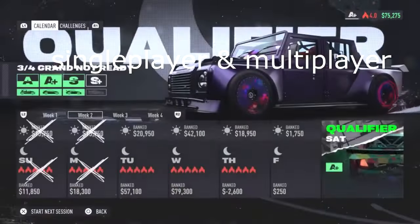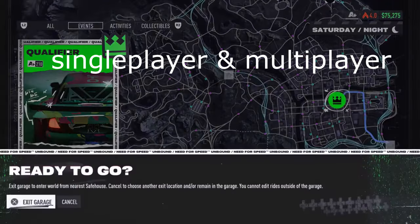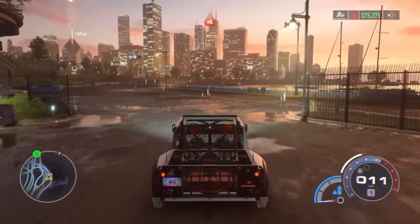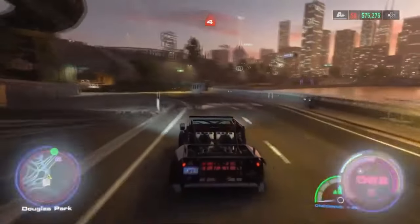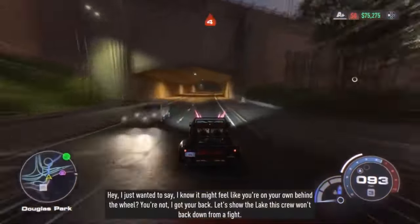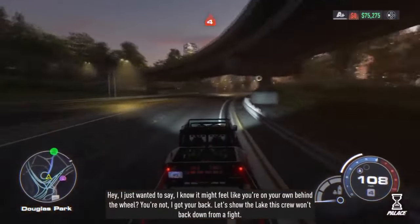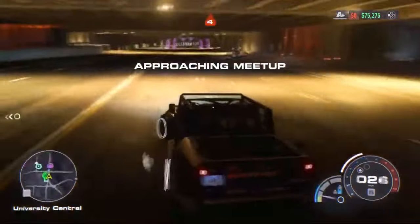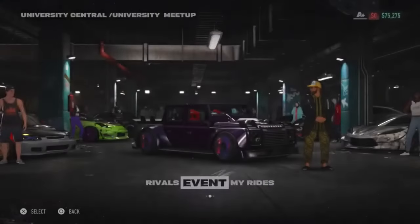To start this glitch, you guys are going to want to be in single player and on any qualifier. This qualifier can be the second qualifier, the third qualifier, and it also works on the fourth qualifier. But if you want this to work on both online and single player, make sure you guys are doing the second or the third qualifier. Some of you may remember this glitch — it was working before and it still works to this day, and right now I believe it's the only working money glitch.